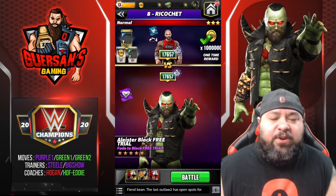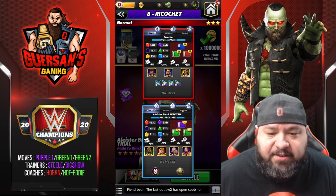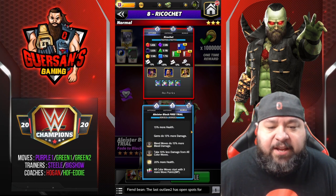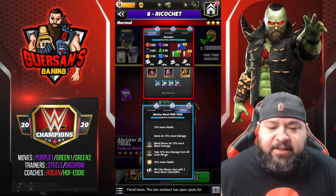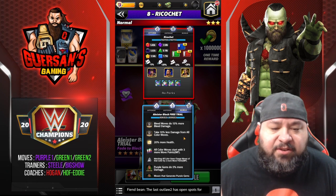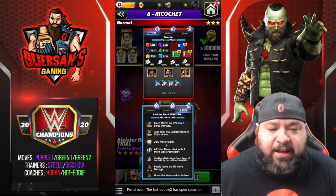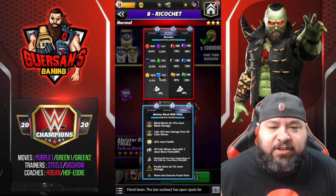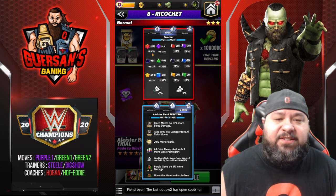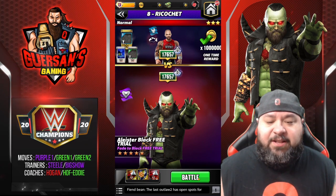We're going to go versus Ricochet, who is equipped with a strap — I went with someone beefed up on purpose to see how Alistair does. I've got 15% more health, 15% more damage from faction buffs, bleed moves do 15% more damage, take 10% less from all color moves, 20% health, all color moves start with 3 MP, and color match plus 2 from the MLC perks. Ricochet has 46% gem damage reduction versus red and 41% for every other color.